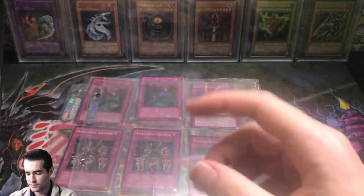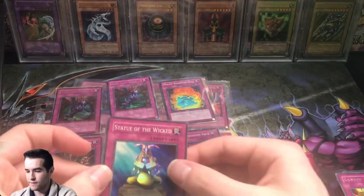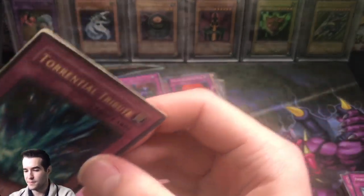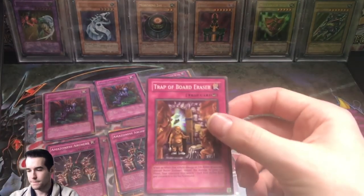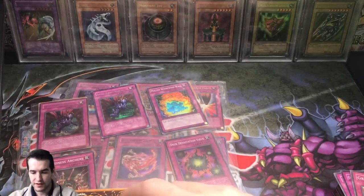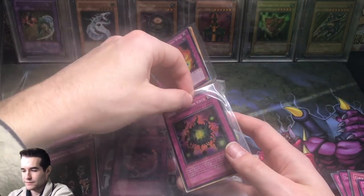We got an original Mirror Force. We've got two more pages. We've got Rainbow Life first edition, Pharaonic Guardian Statue of the Wicked — I didn't know there were so many first editions in here. Oh, LON we got a Church of Tribute — very beat up but amazing nonetheless. We got a Griffin Wing. Trap of Board Eraser first edition. Wow, first edition Magician's Force — this dude had a lot of Magician's Force, he had to have had a Dark Magician Girl at some point. First edition Interdimensional Matter Transporter. So he had a very OG binder.